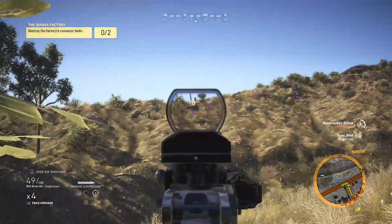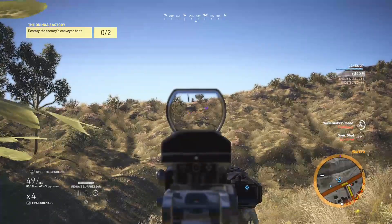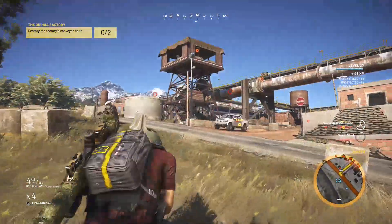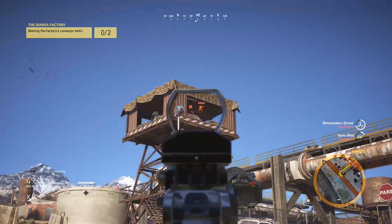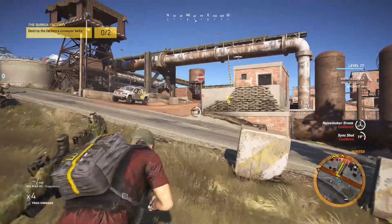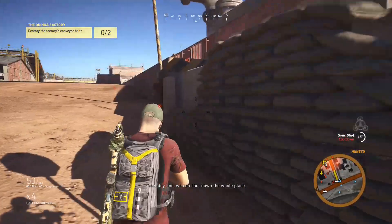I'm in position but now I have to deal with Unidad. I'm getting a good sightline — target acquired. Fire! That's one down. Okay, let's actually do the mission the way we're intended on doing it. I almost got spotted there. If we get in there and take out the assembly line, we can shut down the whole place.